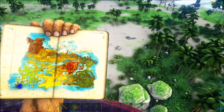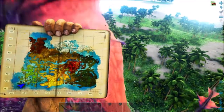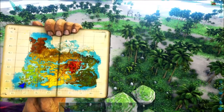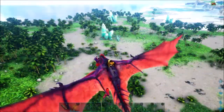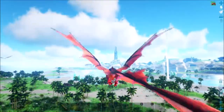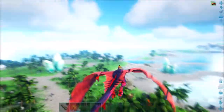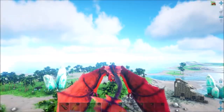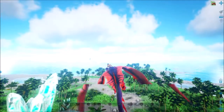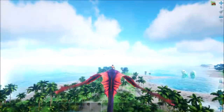Ladies and gentlemen, today we're going to tame a crystal wyvern. We're on Crystal Island, in the jungle area. The desert is also an option, and it's actually better for crystals because the wyverns there are high level — like 100, 200, 300 — so you can get more crystal from them.